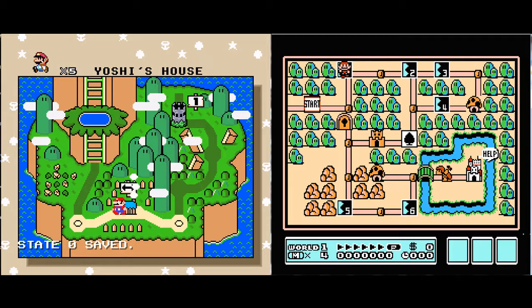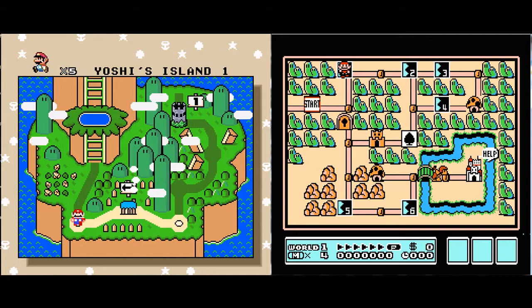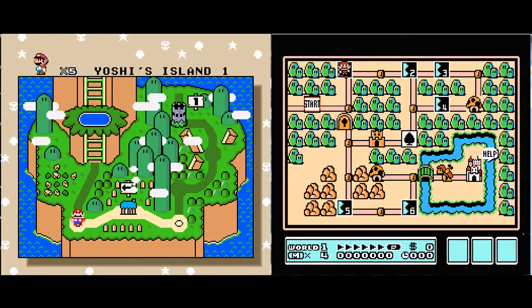So anyways, what I'm thinking about doing is an attempt at a 100% completion of Super Mario World and Mario 3 played at the same time, trying to do the exits as close to possible. For example, I can do Yoshi Island 1 and do 1-1, but I probably want to do the yellow switch at some point, so I might do the yellow switch with like the spade game or something.